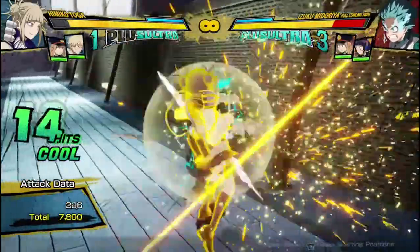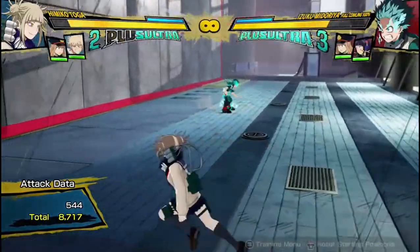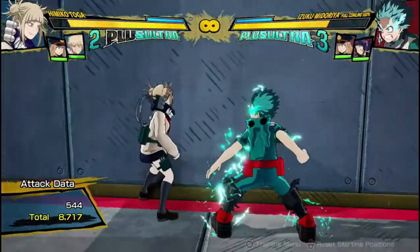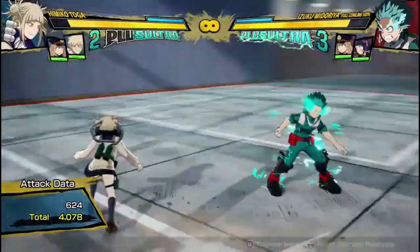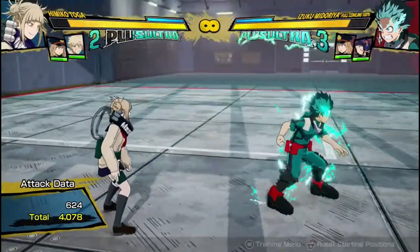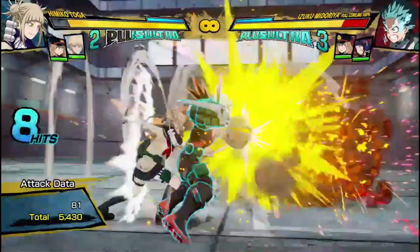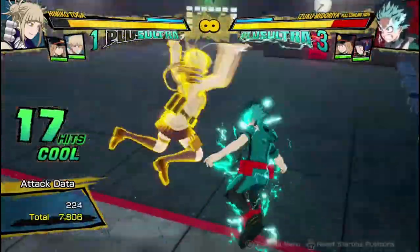There can be ways to avoid her resets, and it can be really hard to get damage with Toga. That's why I like to have supports — so even though I did 8,000 damage plus 4,000 damage for around 12,000 from that combo, which is really amazing, there are ways they can get out of it. So if I'm facing a really good opponent, I want to make sure I have supports to get damage if they know how to escape my other combos.